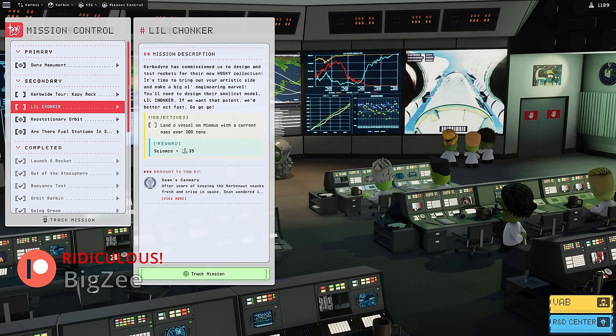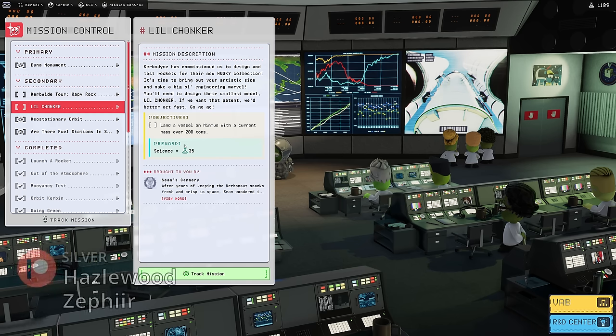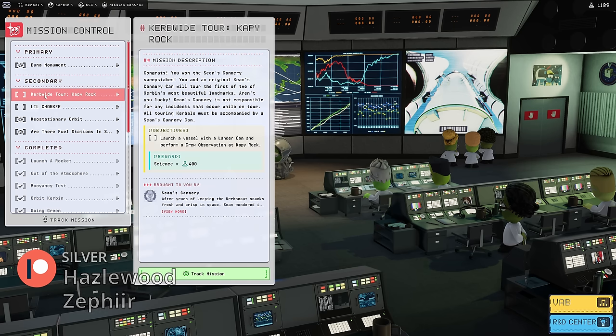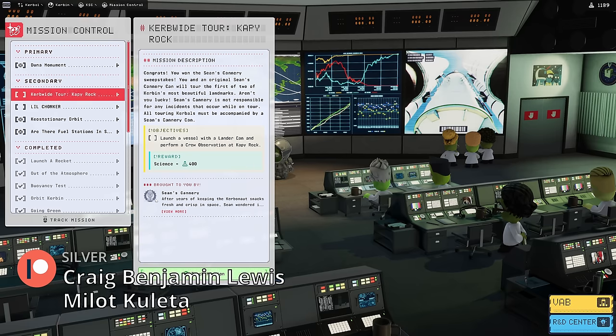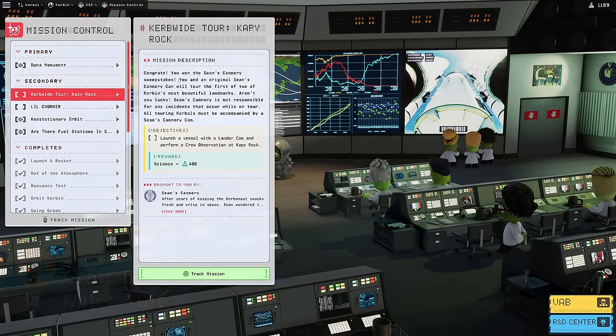This one here I'm not really over the moon for - or over the Mimus for, I guess - wink wink. It's only 35 science, it's really meh. If they were offering money in career mode then fine, but this is not that much science. The Kerb-wide tour seems interesting, it is a pretty good amount of science and we probably could do it, but it's not a primary objective. I think we'll do it once the Duna craft is in the air. Duna is the primary objective for this video.